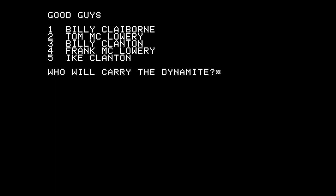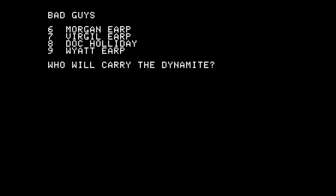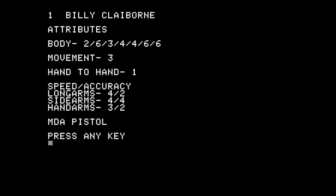I don't know much about the historical gunfight at the OK Corral but I assume these people were present. We've got Billy Claiborne, Tom McCloury, Billy Clanton, Frank McCloury, and Ike Clanton - who will carry the dynamite. I haven't been successfully able to deploy any dynamite so far while playing this game, but you get some and it can be used to destroy terrain. Let's say Billy Clanton gets the dynamite. The bad guys are Morgan Earp, Virgil Earp, Doc Holliday, and Wyatt Earp - Doc Holliday seems like a dynamite wielder to me.